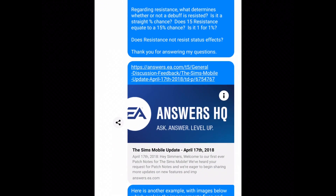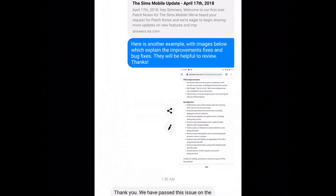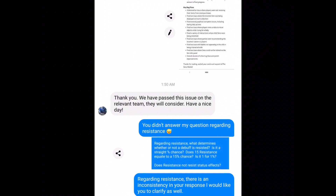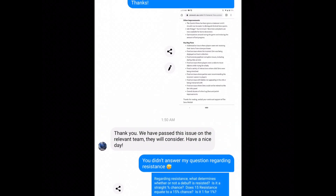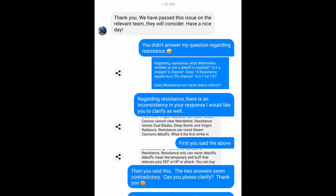I also sent them a Sims Mobile update changelog as yet another example, with images showing the improvements, fixes, and bug fixes listed. I noted that every change made in the game is recorded somewhere, and I want this information made public. At that point, they were done with me. They came back: 'Thank you. We passed this issue onto the relevant team. They will consider. Have a nice day.' They didn't answer any of my remaining questions, so I put them to task on it.